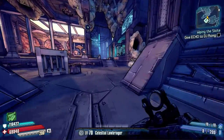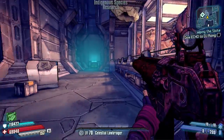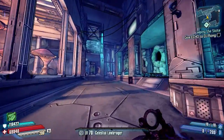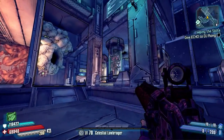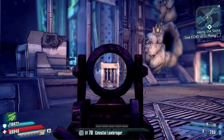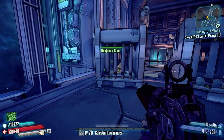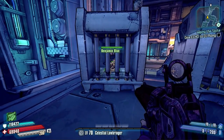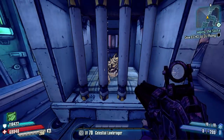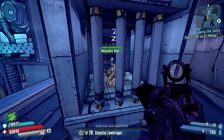As you spawn into Research and Development and run to the left-hand side, you'll see all these random animal cages scattered about. That seems pretty normal because it is a research lab involving animals within the game. There are a few scattered around, and one of these cages actually has a guy inside called Benjamin Blue.